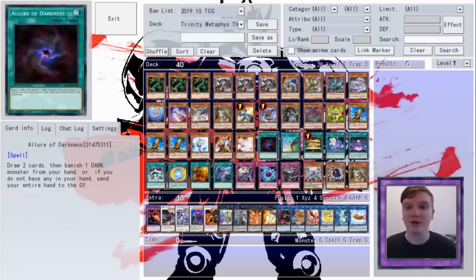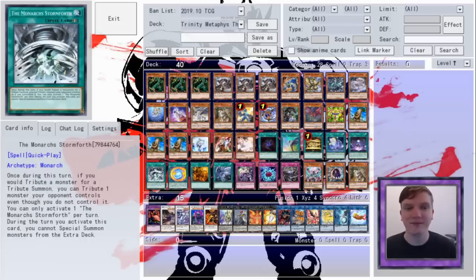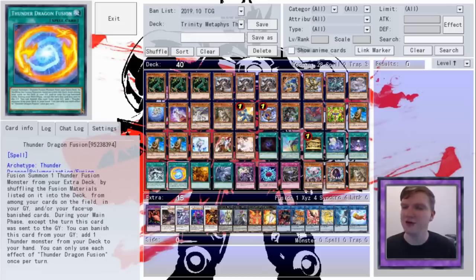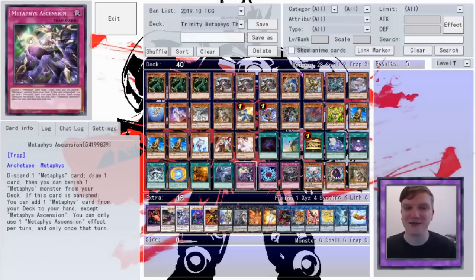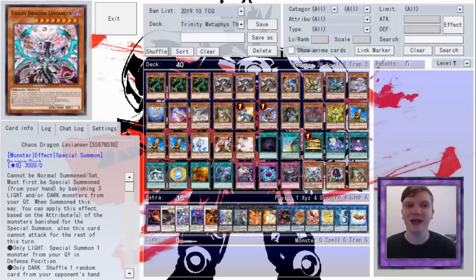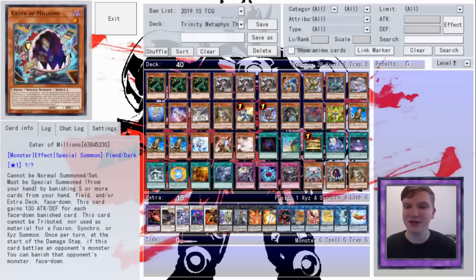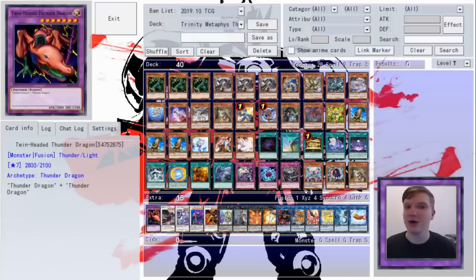For spells, we're on Allure of Darkness, Ace Emeptis, Gold Sarcophagus, Metaphys Factor, Shuffle Reborn, The Monarch's Stormforth, Thunder Dragon Fusion for our textless purple friend, Trade-In, Twin Twisters, and traps of Metaphys Ascension, Paleozoic Dynamiscus, and Dragon Storm Return. We are on two Trinities, which affords us the co-forbidden Chaos Dragon Levineer and Eater of Millions, and an additional copy of Aloof Lupine.